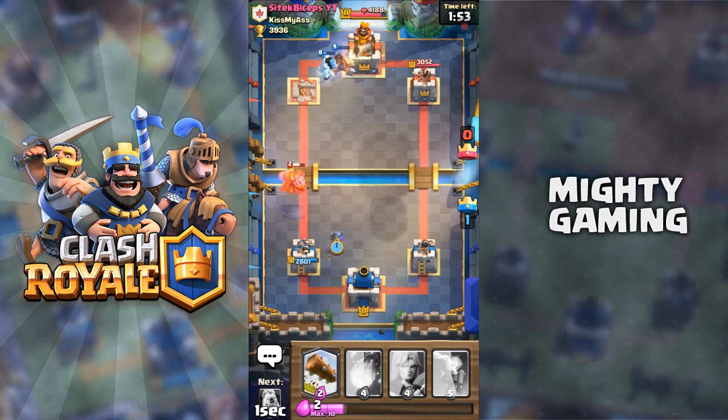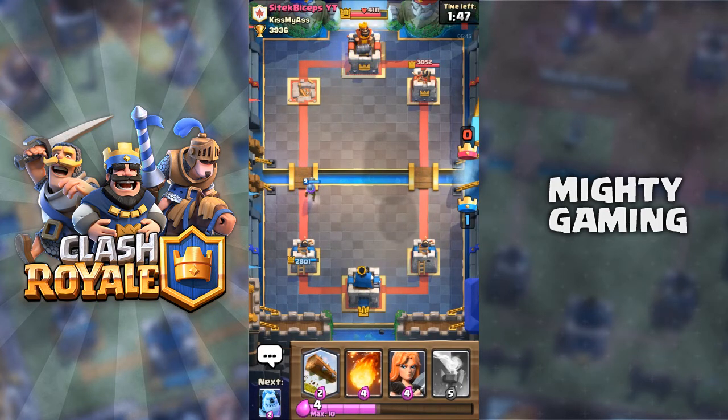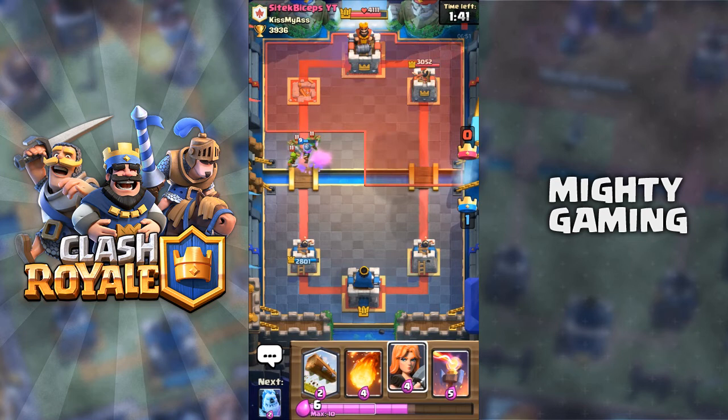I'm gonna put the Musketeer again to defend against that Inferno Dragon — I don't know why I said Inferno Tower. We have the tower in the first two minutes. Now we can try to defend or go for a two or three crown. I'm not gonna defend; I want to push on the right-hand side.